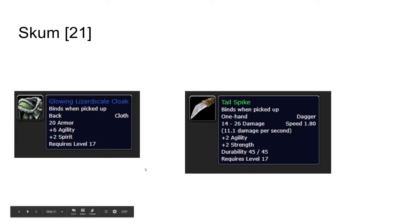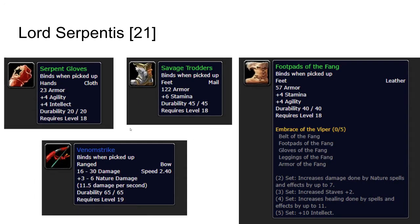Scum is a lizard, level 21. He can drop an agility cloak or the Tailspike Dagger. The dagger is nothing special, but the cloak is one of the best cloaks you can have at this level. Lord Serpentis can drop the Serpent Gloves, Savaged Throttlers, Venom Strike, and Footpads of the Fang. Venom Strike is actually one of the best bows you can have until even level 30 almost, so for hunters this is quite a big pickup. Otherwise the boots are quite nice with good stats. The Fang set bonus is a bit weird — it's more of a druid or shaman set — but some of the pieces are quite good even for rogues or warriors.